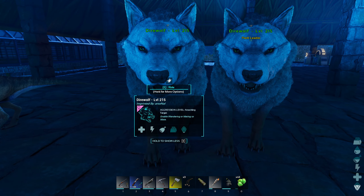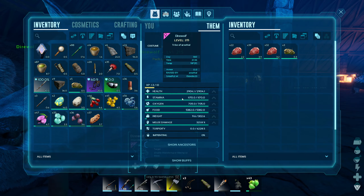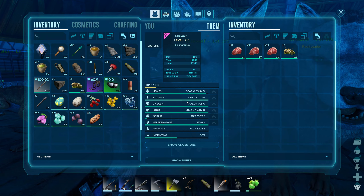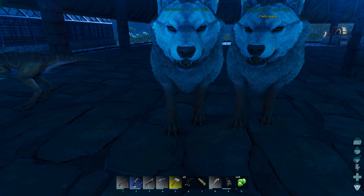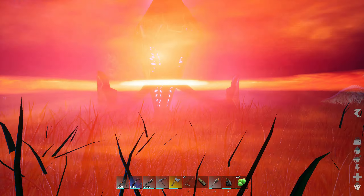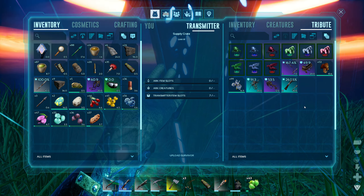I was only able to get 50% imprint quality on this one. This one I didn't get any imprint because it wanted exceptional kibble right out the gate. This one wanted a few berries and a couple of walks, but I was getting 10% per imprint. They were very quick too, so I'm going to have to change that setting.